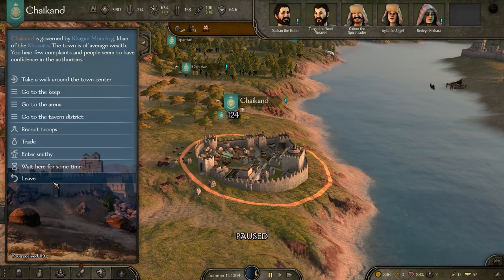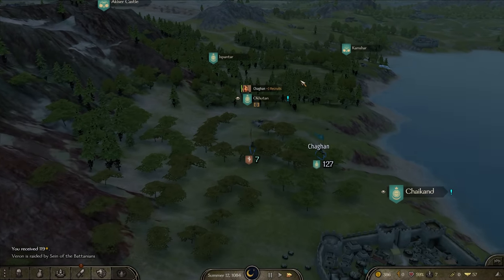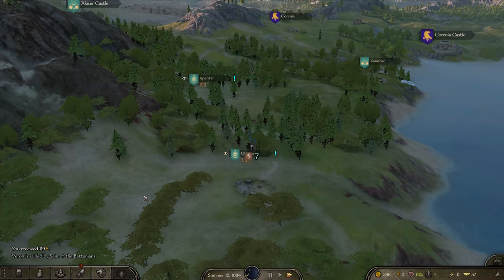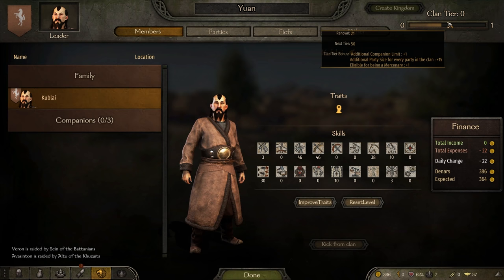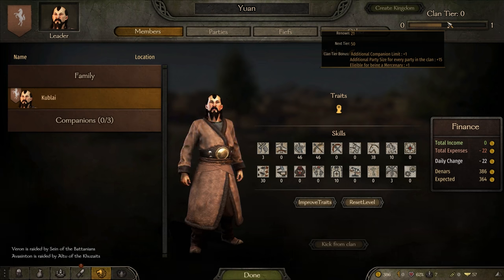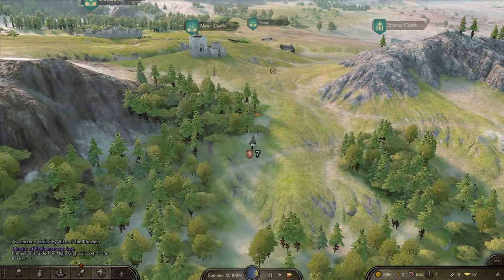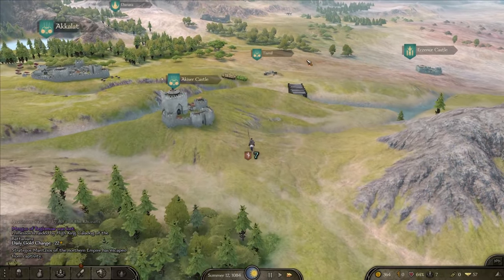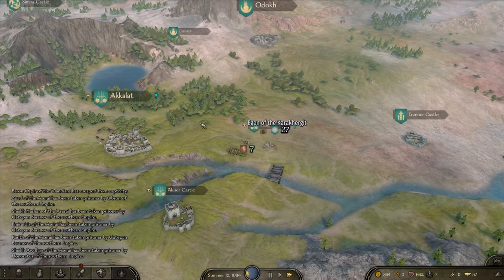Apart from that, we're just going to run around and level up, I guess. Because I think once I get 20 guys on horse, we should be able to take on pretty much anything at this point of the game. But we've got to get 50 renown to actually level up to become a mercenary, which I don't think is that long to be honest. If we do some larger steppe battles later on, we should be able to smash through and just take them all down.